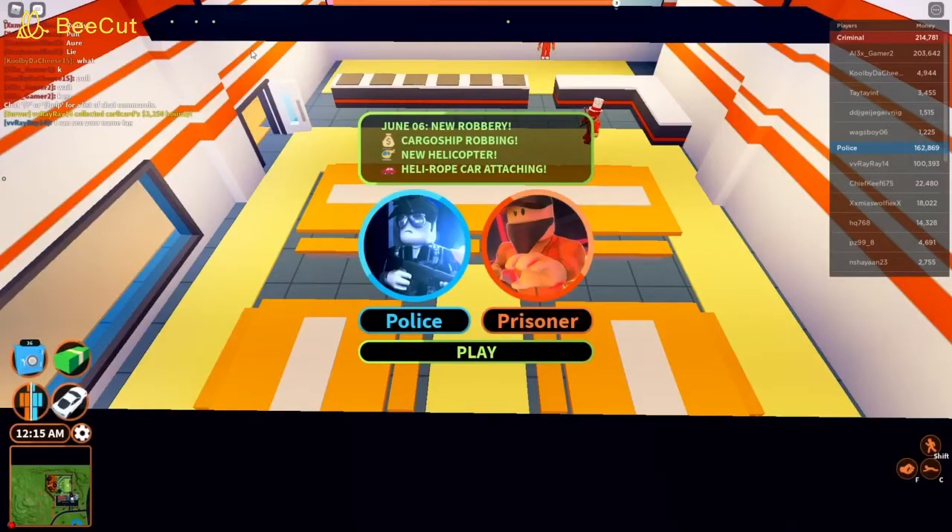Hey guys, it's Rek here and today we will be doing the brand new update of the cargo ship. There's an amazing new robbery here — cargo ship robbing — a new helicopter, and you can now pick up cars with your helicopter. Let's jump right into this right now.